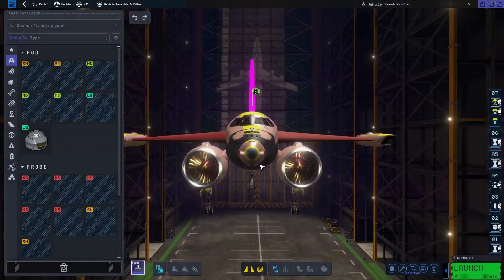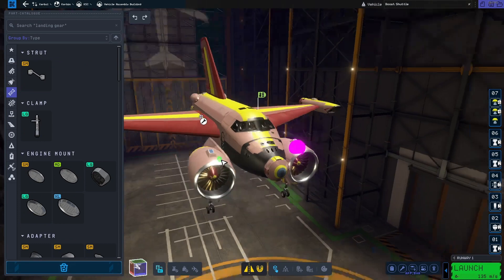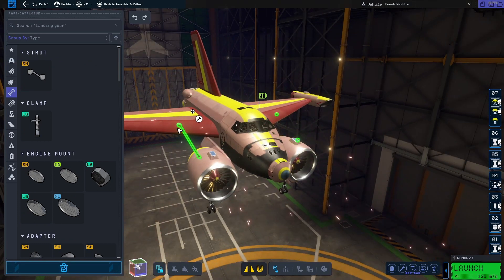Hey everybody, so today we're going to be doing a launch with this kind of shuttle thing. This is for week two of KSP2, which was basically launch a spacecraft in airplane mode into space.